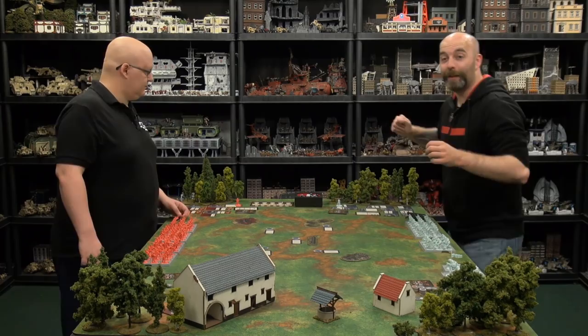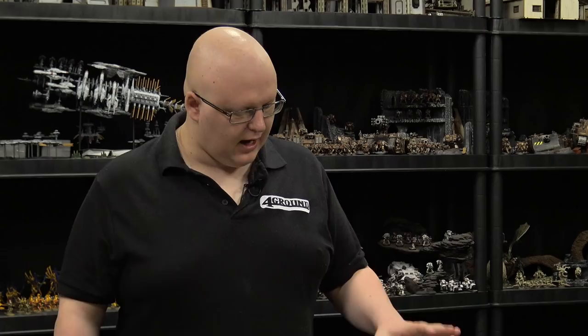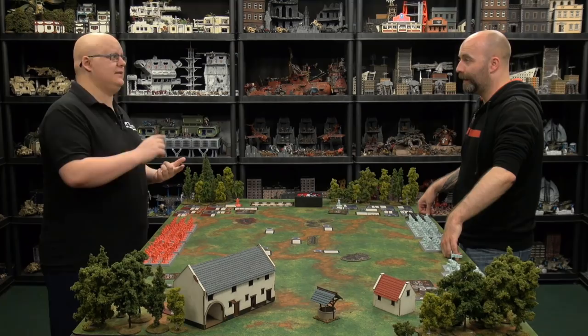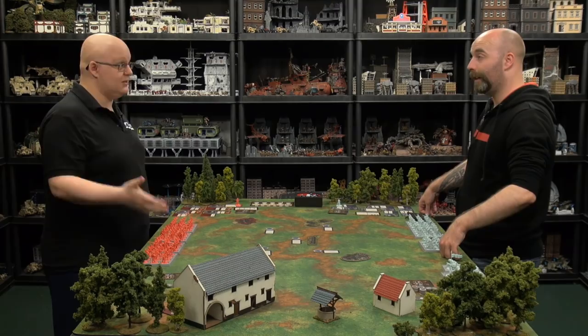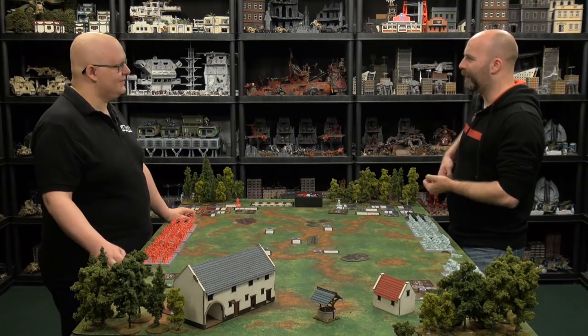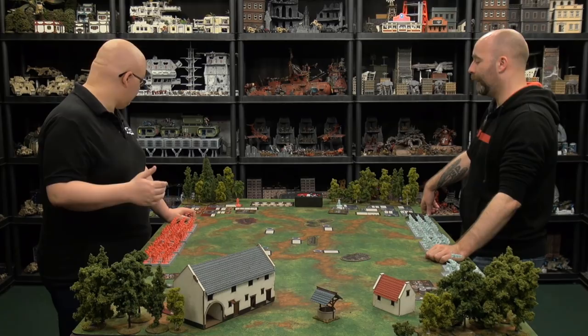The final Lannister unit is the Halberdiers with an Assault Veteran attachment. They have Sunder and notably don't lose attack dice until the final rank — seven dice for three ranks, seven for two ranks, three for the final rank. They also have the order 'Set for Charge': if unengaged and charged from the front, they fight a round of combat before the opponent. This was incorrectly used in the demo game because Grey Wind had already engaged them.